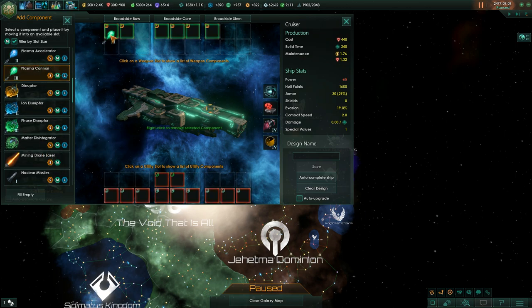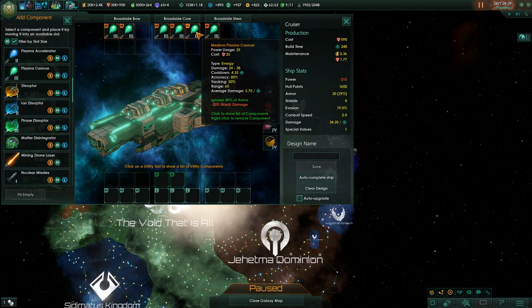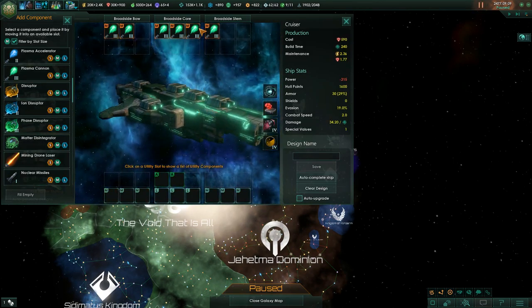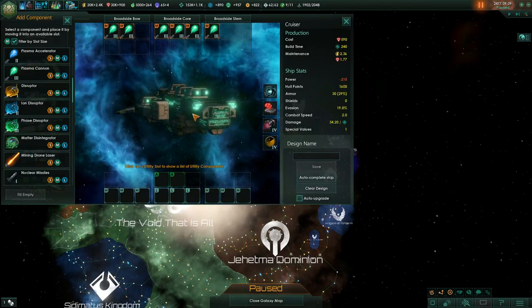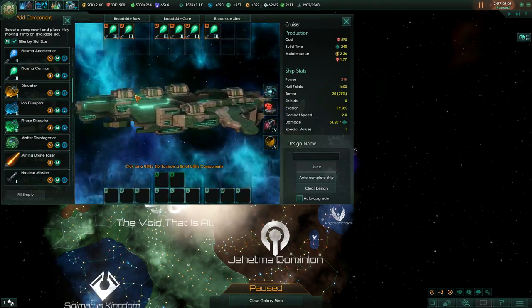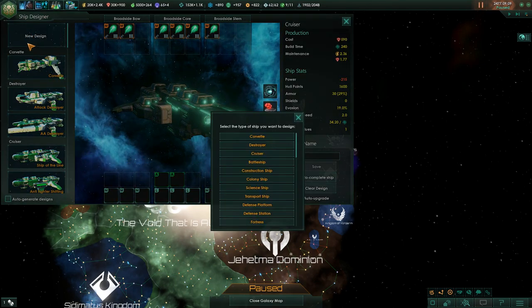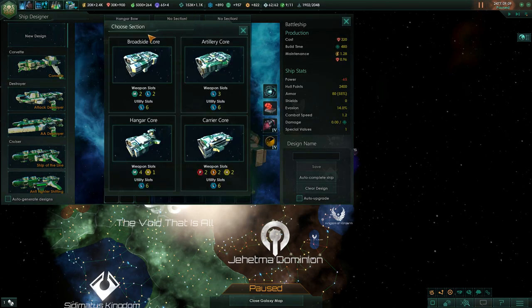Personally I like to use plasma cannons due to their combination of range and the damage they do to armor — an massive 80% armor penetration. Against shields plasmas only deal minus 20% damage, but shields don't regenerate nearly as quickly as armor. The goal is ultimately to do damage to hull.